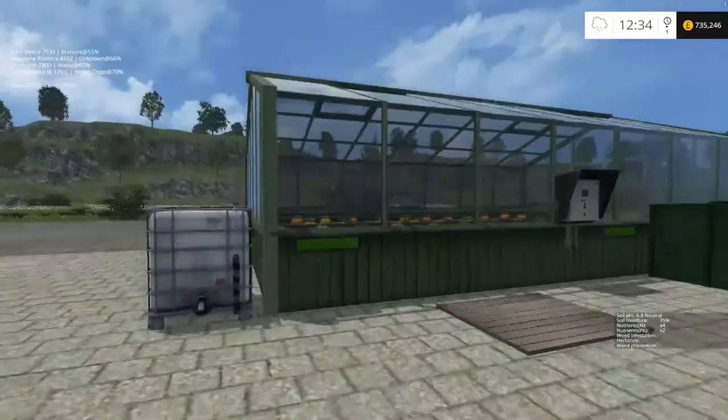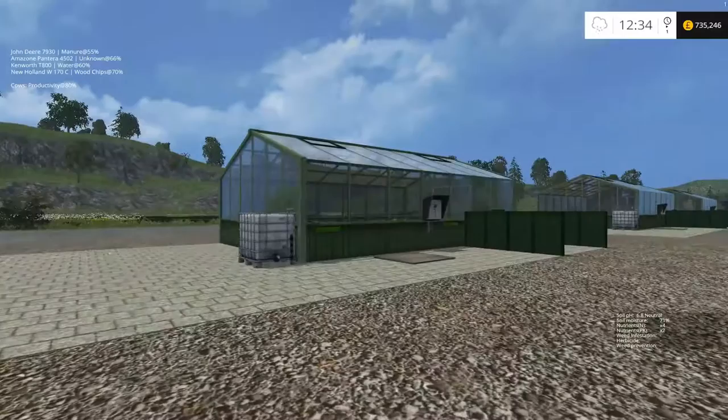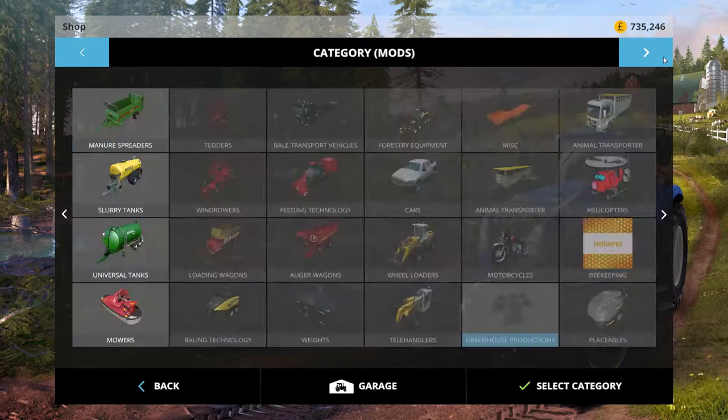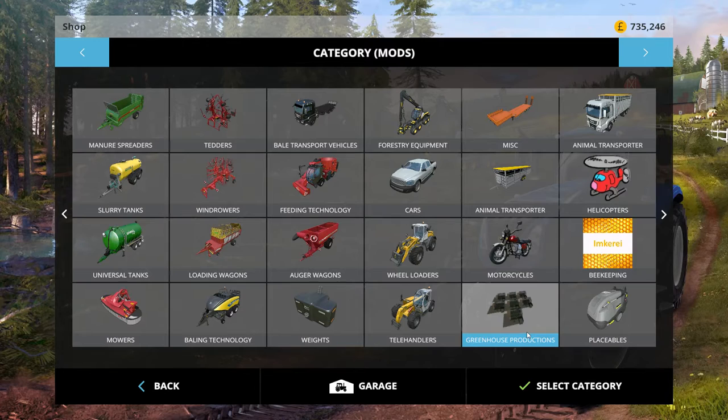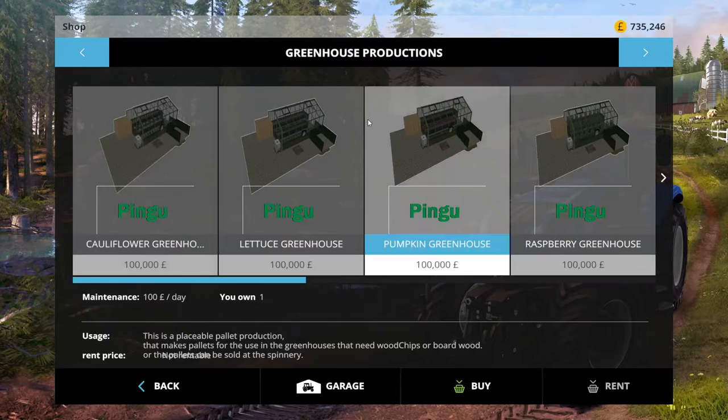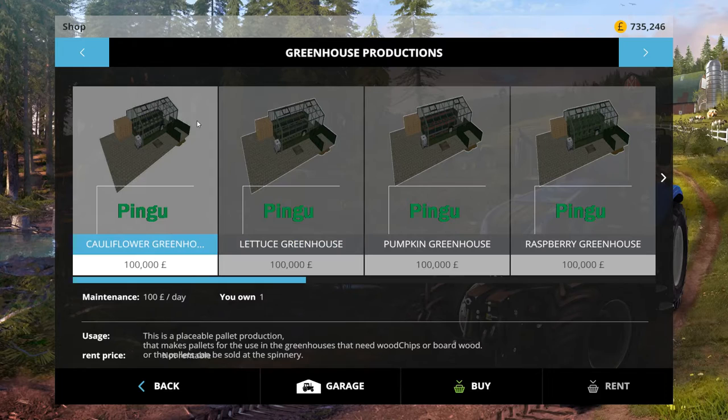It's placeable - you don't have to use be Masters or Giants GE to use it, you just place it down. It's got its own little section in the mod categories; it says Greenhouse Productions, so it's not under placeables, it's under its own category. You don't have to unpack the zip either - just place the zip into your mods folder and away you go. This is version 1, so if you're watching this at a later date the modder may have changed it, so please bear that in mind.